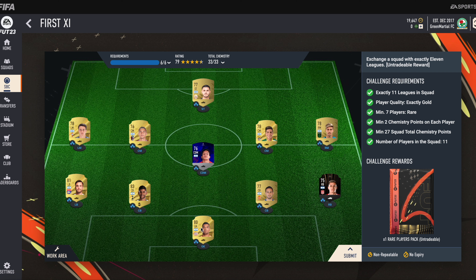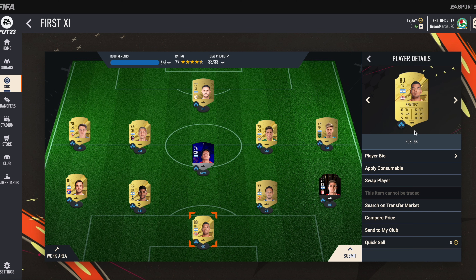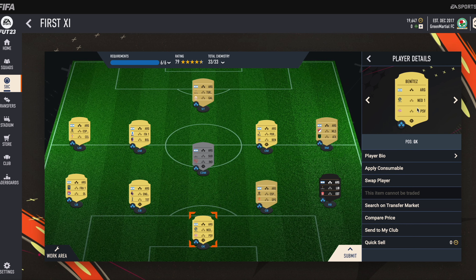Let's start with our goalkeeper. Our goalkeeper's name is Benitez. He is Argentine and he plays football in the Dutch league. His club name is PSV.